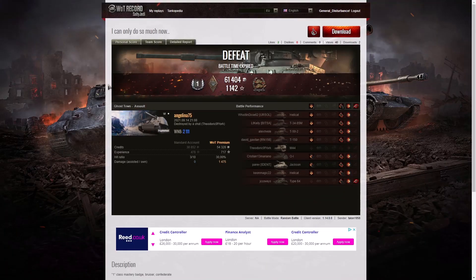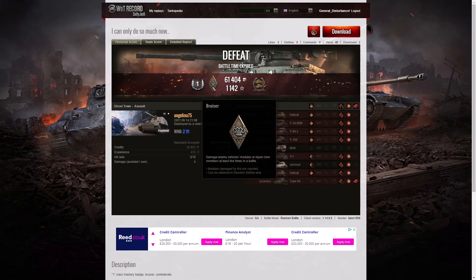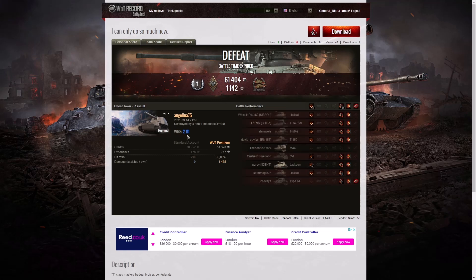Here are the end of battle stats from that game. It was a first class tanker for Angelina75 in the Hummel. She did very well — she got a bruiser medal for getting at least five critical hits, and she got 11. She also got a Confederate medal for hitting more of the enemy than anyone else on her team, with at least six tanks subsequently taken out by other teammates. Her wn8 from the game was 2,111, which is very good indeed — dark blue, meaning she was almost at Unicom level.